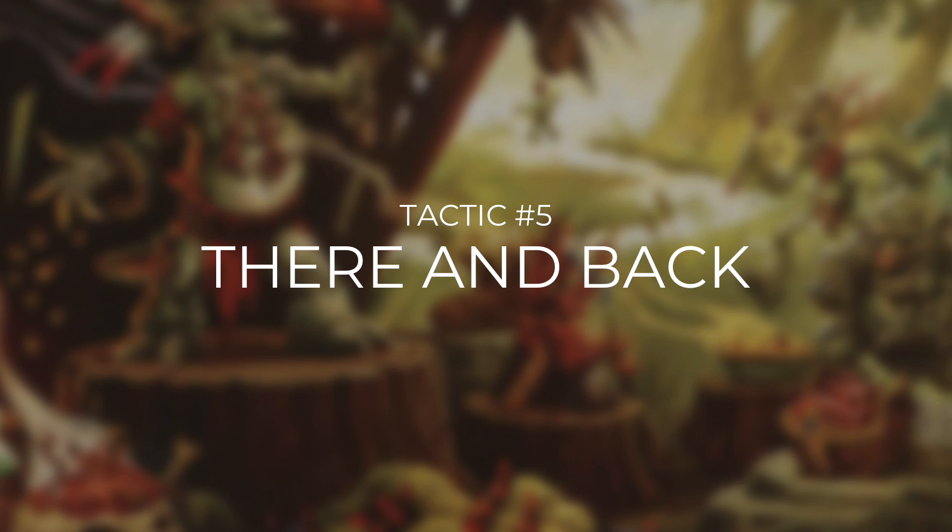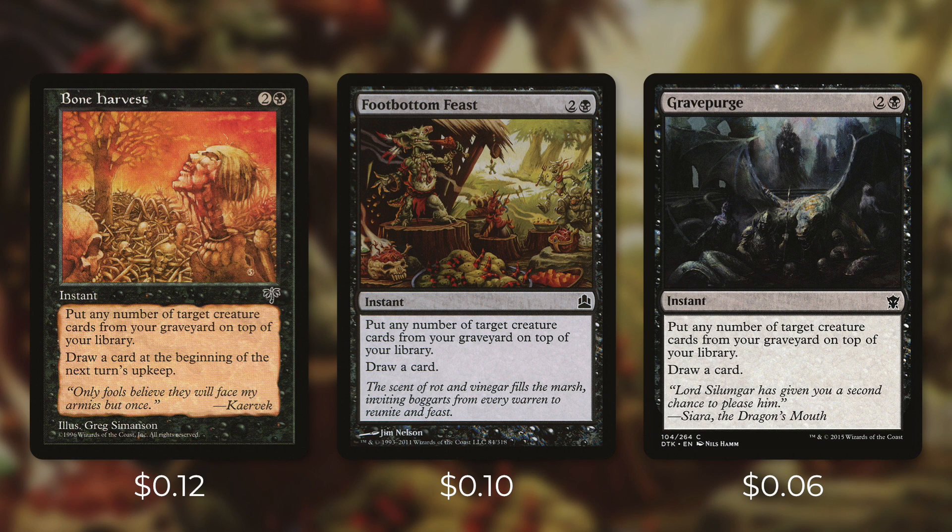So it's time to move on to tactic number five: There and Back. First up we're running three cards that essentially do the exact same thing with Bone Harvest, Footbottom Feast, and Gravepurge. They let you put any number of target creature cards from your graveyard on top of your library. Bone Harvest will draw you a card at the beginning of the next upkeep, but Footbottom Feast and Gravepurge draw you one right away. These cards can deal a ton of damage in a couple of ways. Let's just go through an example with Bone Harvest. Let's say you've got 10 creatures in your graveyard — you cast Bone Harvest targeting all 10. Your commander triggers 10 times, dealing 10 damage to each opponent. Then if you can mill yourself for 10, you're going to deal another 10 damage to each of your opponents. If your mill pieces aren't set up though, you need to be careful with these cards.